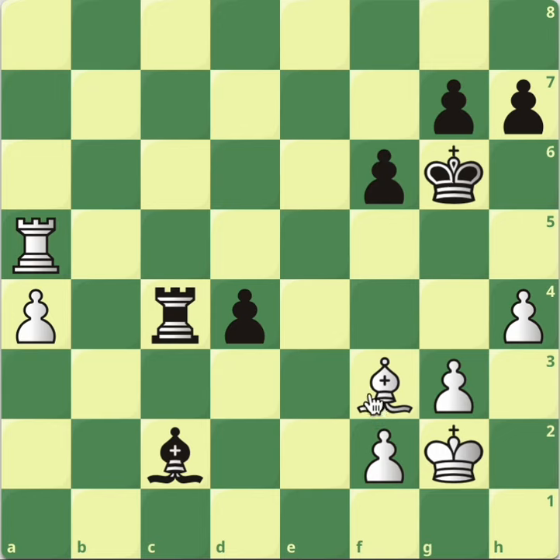So in this first example, what are you gonna do to win this black rook completely for free? Pause the video now, write down your idea in the comment section and come back for the solution. Okay, well the move is very simply bishop h5 check.